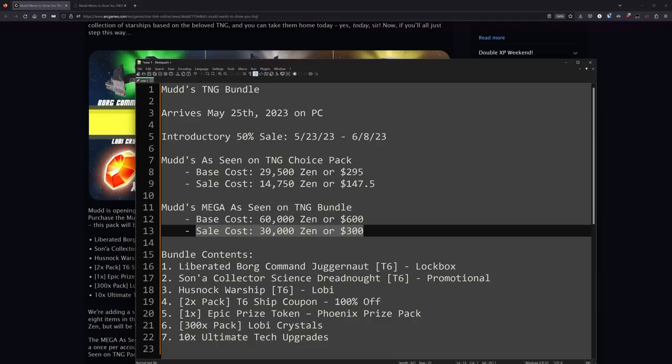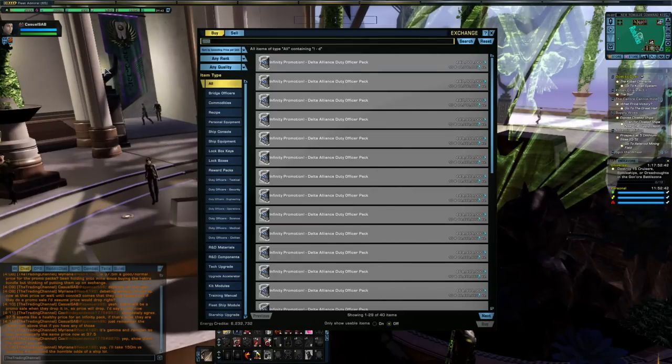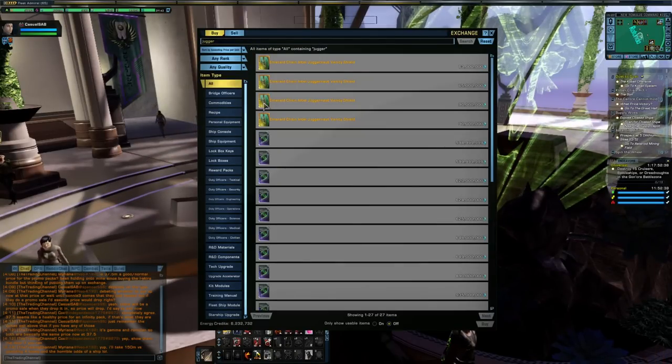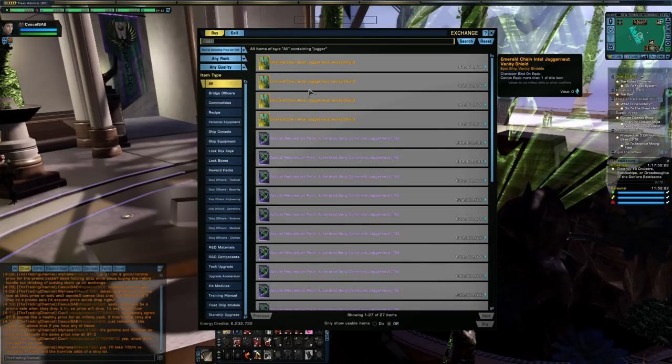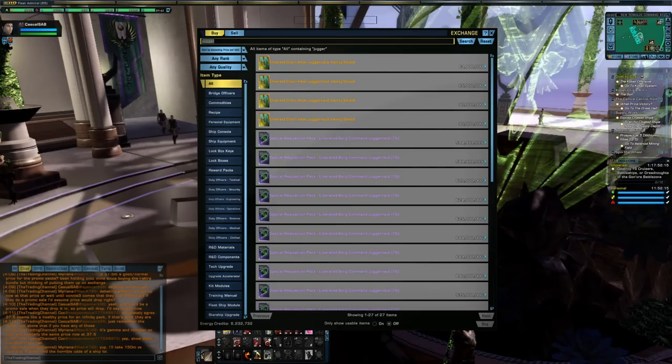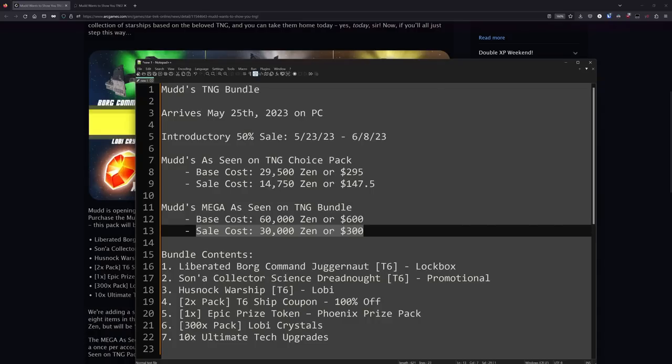We have three ships: the Liberated Borg Command Juggernaut, which is a lockbox ship — and notably one of the cheapest lockbox ships in the game. If you look up juggernaut on the player exchange it's going to be extremely cheap, like 600 million. It just doesn't have the demand other lockbox ships have, so if you only want it for a single character, it may be more cost-effective to pick it up off the exchange.